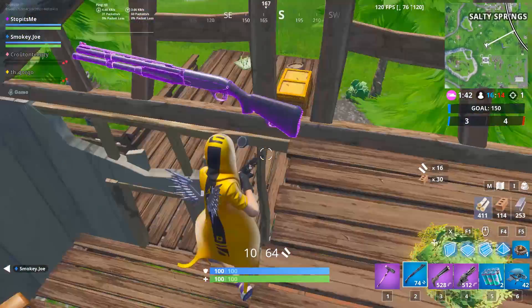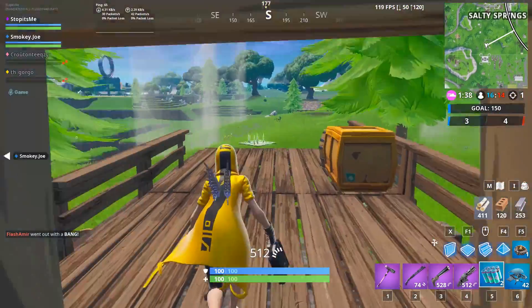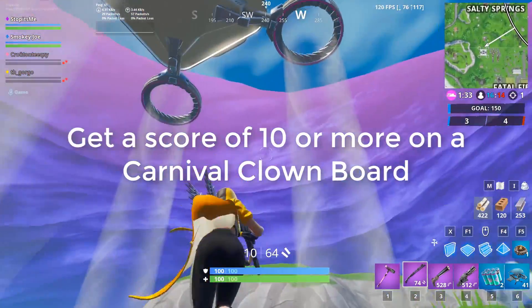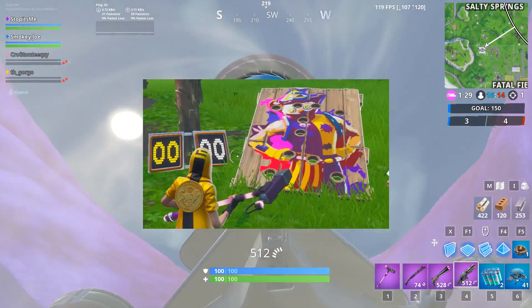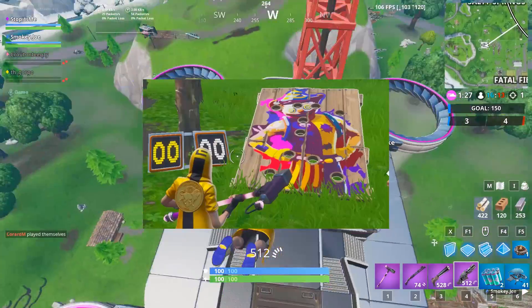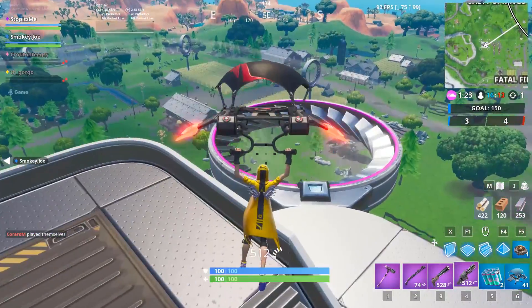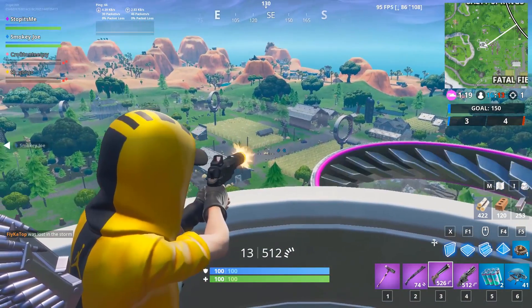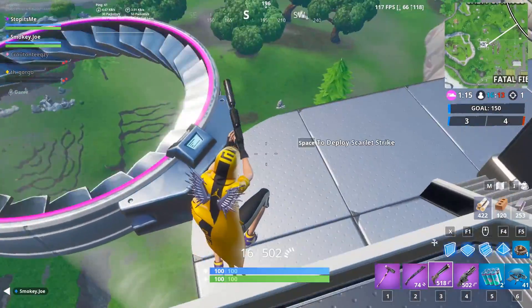There's also a challenge to get a score of 10 or more on the carnival clown board. To finish this you need to pickaxe all the balloons that fly at you. Stay calm while doing it, because sometimes the balloons appear in spots that are hard to see.